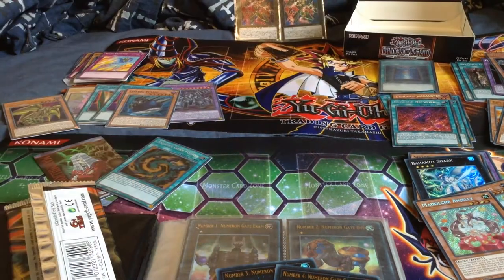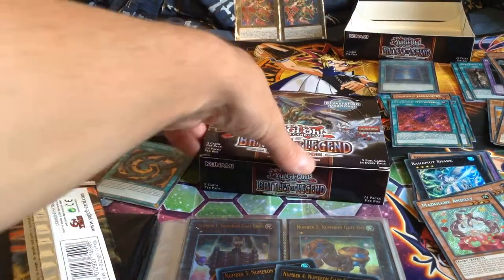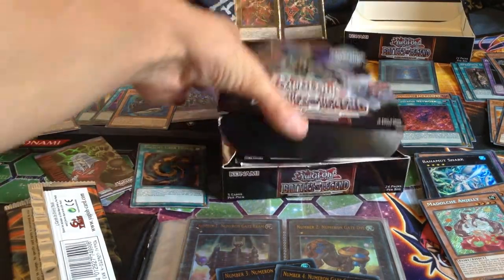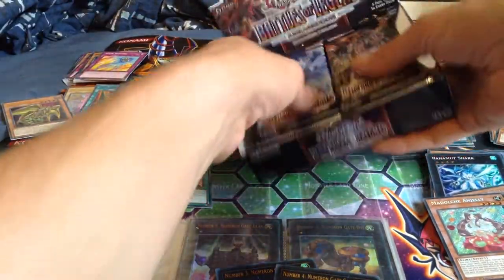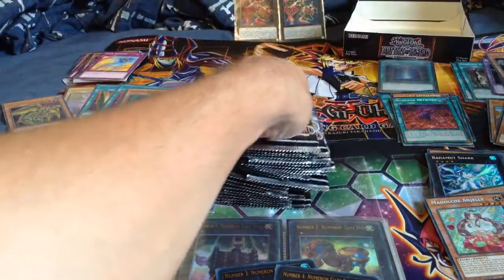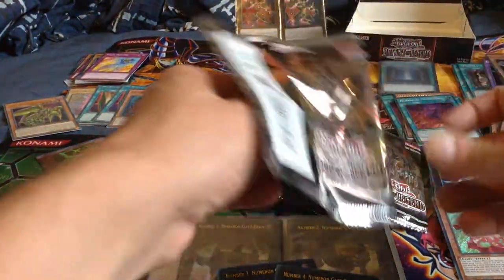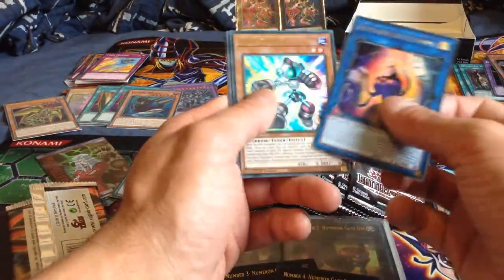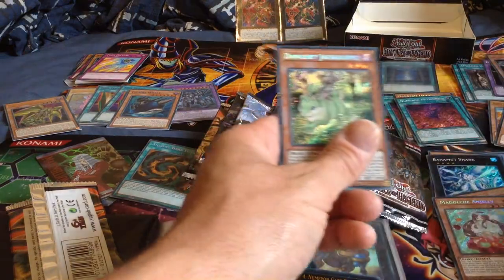So I pulled all the numbers from there as I thought I would. Even if I don't get Mega Fleet, it's not a problem because toons don't rely on the extra deck that much anyway. It's the first pack of box number two. Number two, and number one right behind it. And Danger Jackalope.